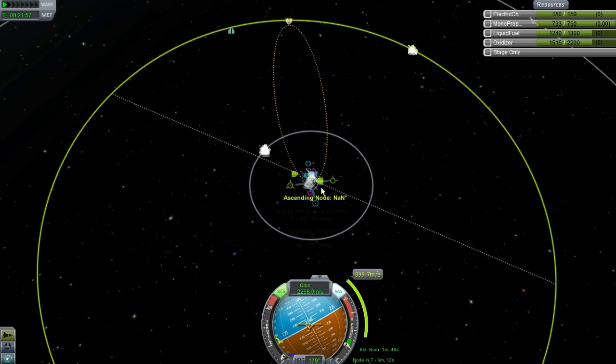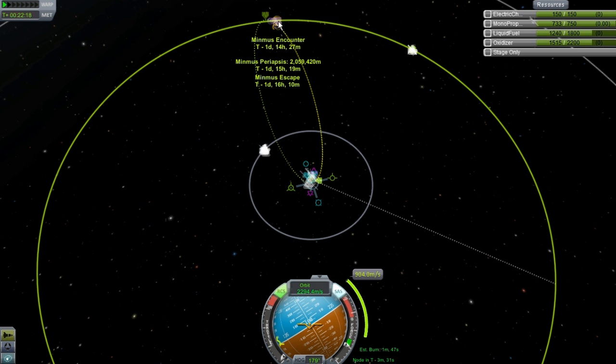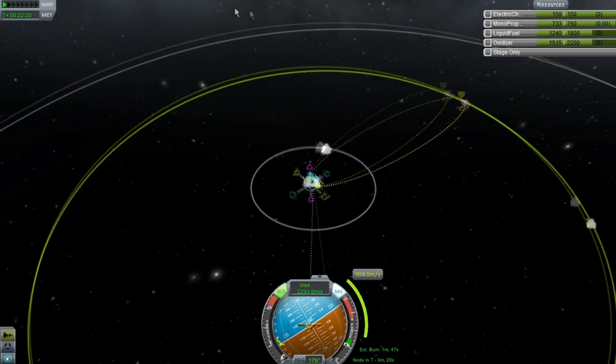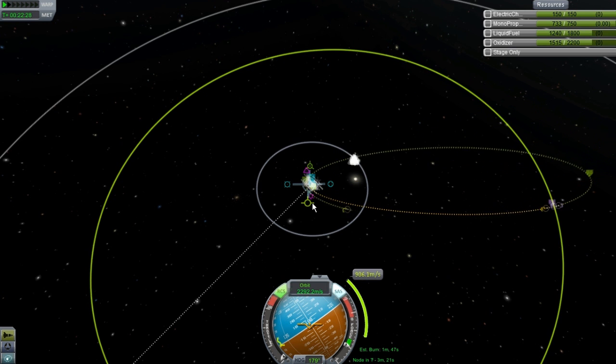We need to set up our burn and get this thing on its way. Setting up a burn to Minmus isn't as hard as a lot of people make it out to be, and getting to Minmus isn't as hard as a lot of people will make it out to be. I just had an encounter set up right there. Let's see what this is - be 2 million off of Minmus, which I don't like at all. We'll speed this up a little bit. I want to be as close as we possibly can.